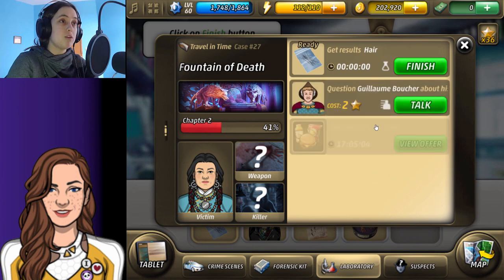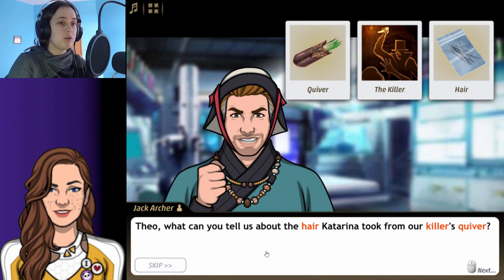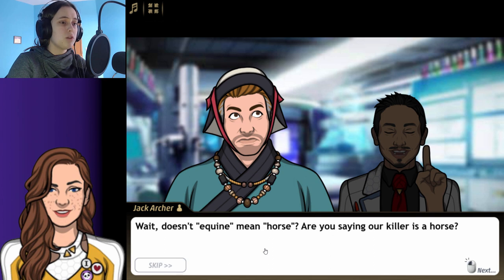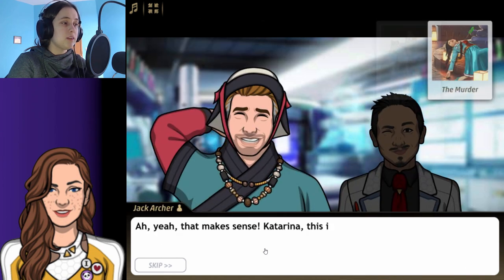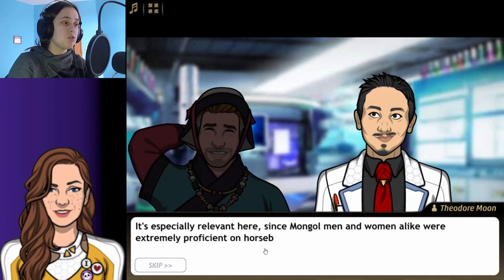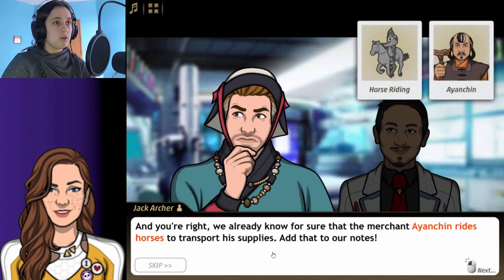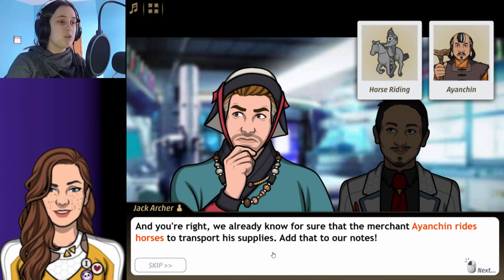Teo, what can you tell us about the hair Katria took from our killer's quiver? The sample hair is equine in nature. Wait — does equine mean horse? Are you saying the killer is a horse? It's more logical that the killer rides a horse. That makes sense. This is the first time we got a victim from a ride-by shooting. It's especially relevant here since Mongol men and women alike are extremely proficient on horseback. We already know the merchant Iyanchin rides horses to transport his supplies — add that to our notes.